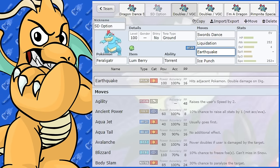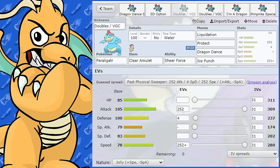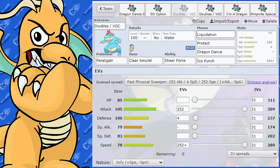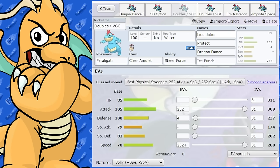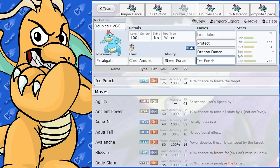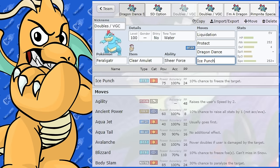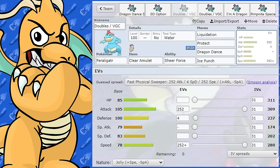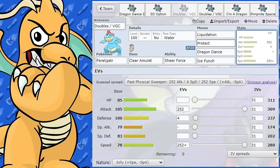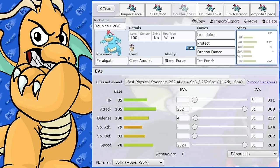Let's look at Doubles and VGC. Feraligatr runs pretty similarly in doubles — I'd run a similar set, but I'd whack Protect in there. The moves you'll be using most are Liquidation and Ice Punch. You've got teammates that can cover other weaknesses. I'd have the Dragon Dance set exactly like the singles version, just with Protect instead since Protect is very handy in doubles. You don't have to run Protect — you could have Earthquake if you're pairing with a Levitating or Flying-type Pokemon.